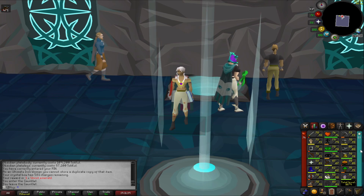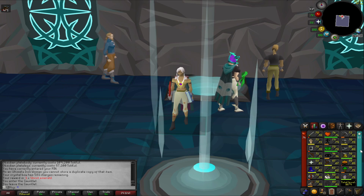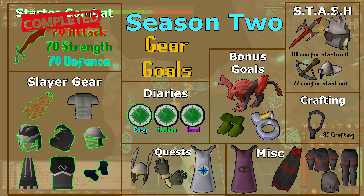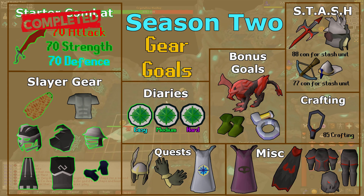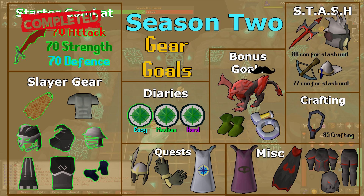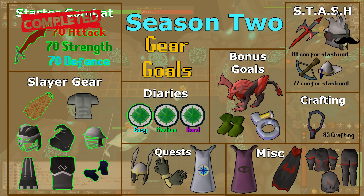If we pull up our goals list here we will be able to see that we finished off quite a fair bit so far. We've got a decent chunk into it considering we're on episode 4. Today we're going to be aiming for the stash tile in the top right-hand corner — we want to make our master stash unit for the slayer helm, dragon battle axe, and dragon defender. Passively on the way we will unlock 77 construction for the rune crossbow and the mitre stash.